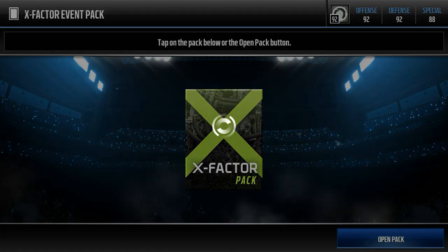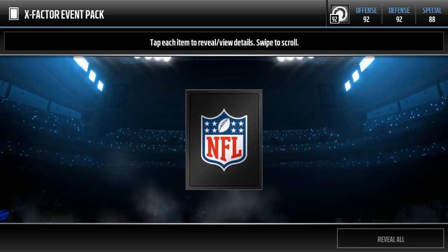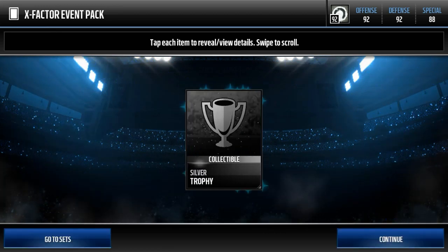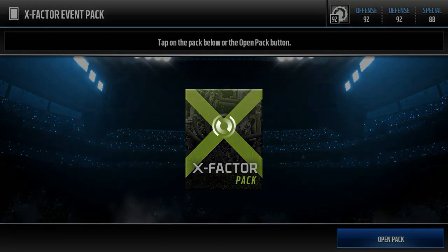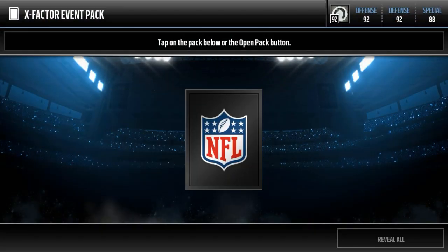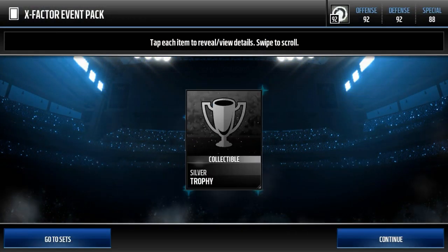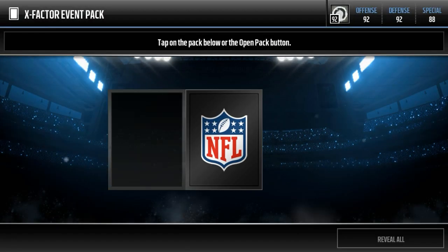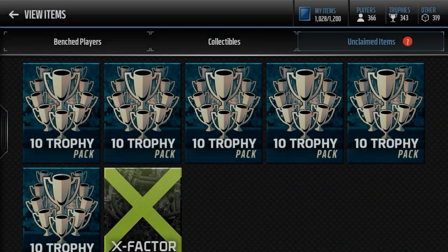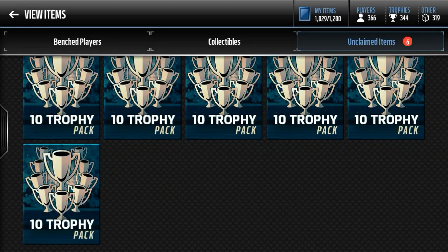Starting with the x-factor packs — these really have nothing to do with the coin-making method. We're getting a silver trophy every single time. Every silver trophy is worth about 1,000 coins, so if you play this live event every time, it's about 1,000 coins. Looks like nine silver trophies total, so that's 9,000 coins right there.